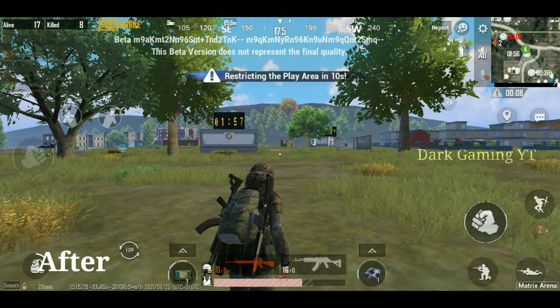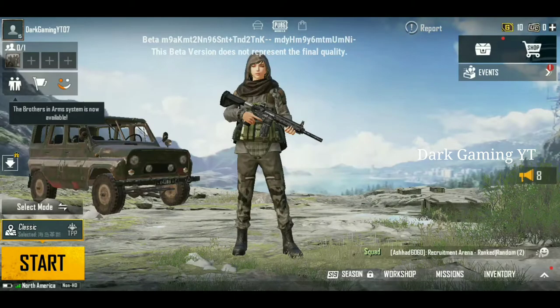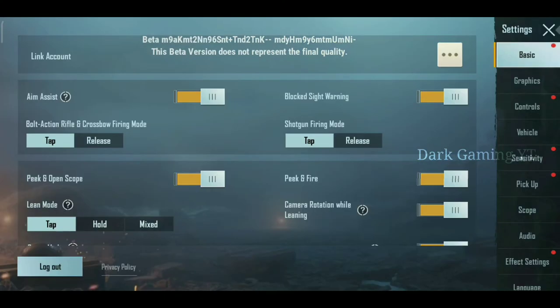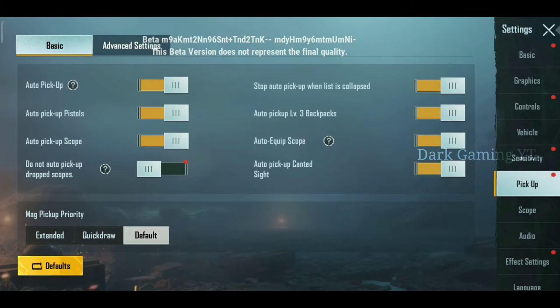If you want a new setting, you can reply in the comment box. In the 1.5 update, you can drop the scope. If you want a pickup, you can do it via auto-pickup. If you want a teammate or a 3rd person pickup, you can do that too.